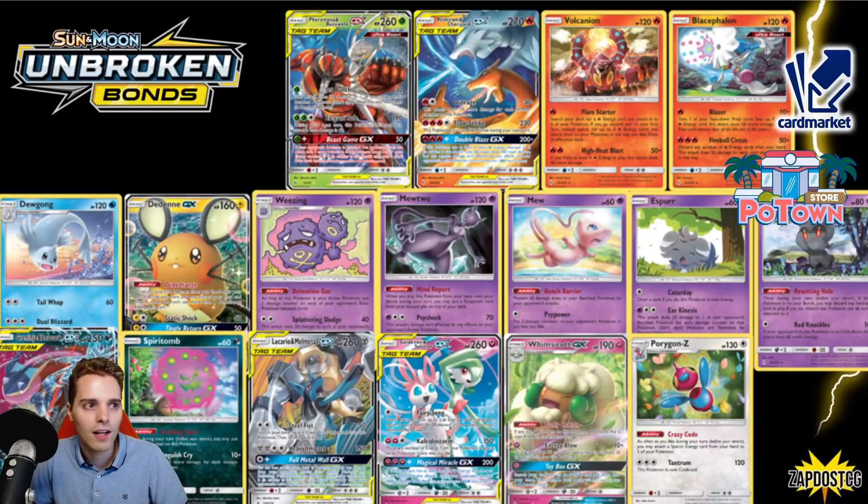Here we have the Pheromosa and Buzzwole tag team. It saw a lot of play with Ms. Mime until Ms. Mime actually got banned, and also Beast Game GX played in the Zapdos Beast Box deck. Reshizard is gone — still sees a whole heap of play. Volcanion and Blacephalon as well — Volcanion in the control scores list, that's going to be painful. Reshizard on its own with Double Blaze — donking people or just having the tempo with Tempo Zard. Blacephalon — my favorite card — is gone right now.